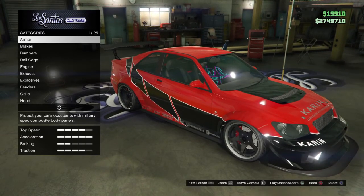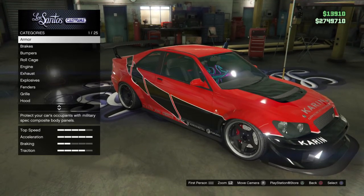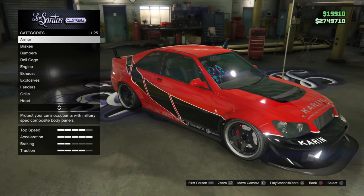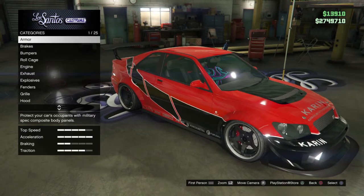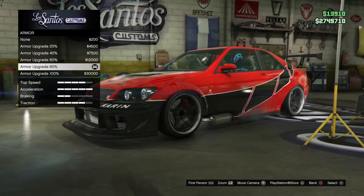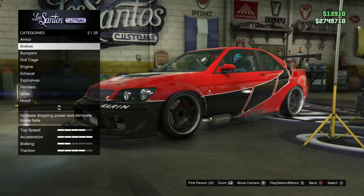Hello everybody, welcome to the video. Today we're going to be building Sean's car from Fast and Furious Tokyo Drift. The first thing you want to do is go to armor — I want the 80%, but you can do whatever you want.